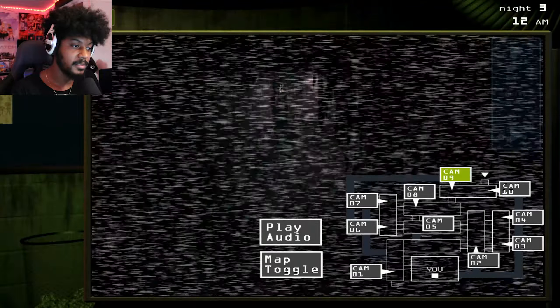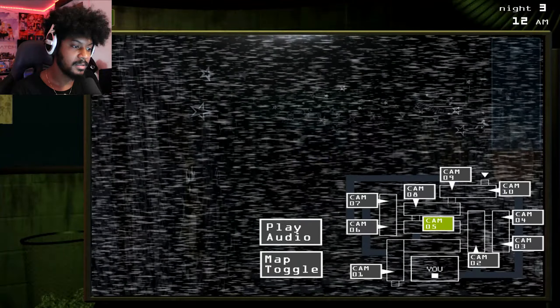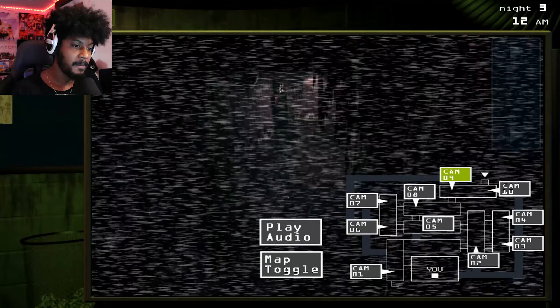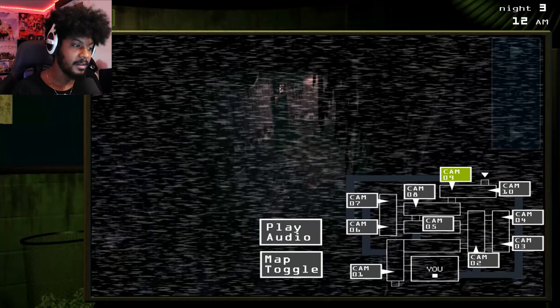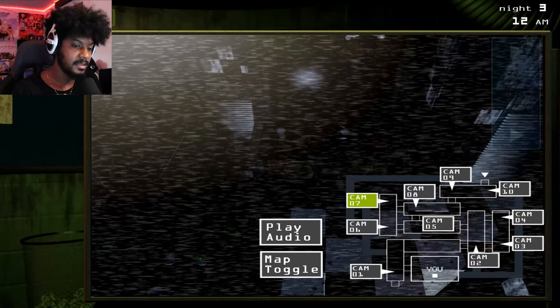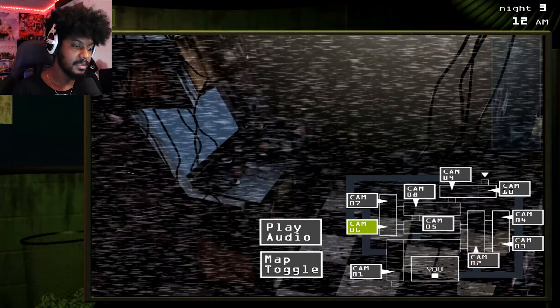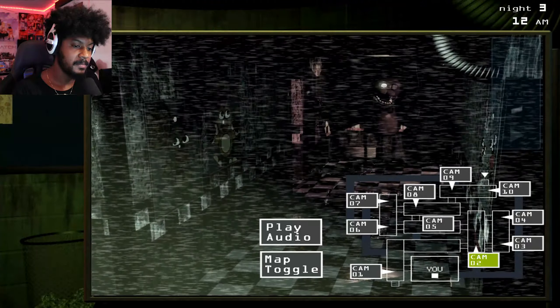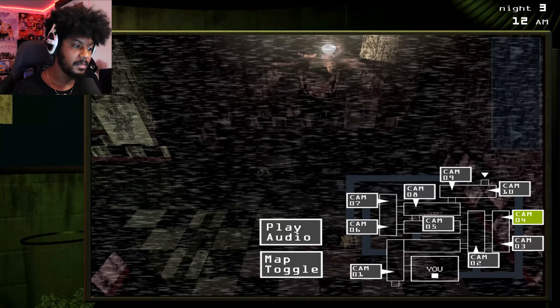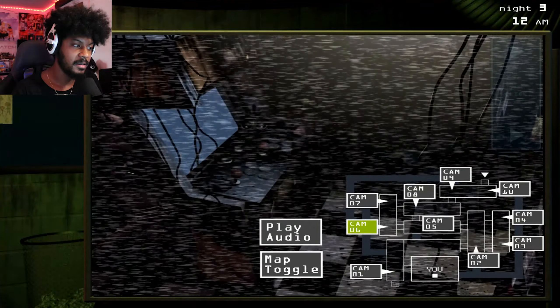When using an animatronic as a suit, please ensure that the animatronic parts are tightly compressed and fastened by the spring locks located around the inside of the suit. If they're not in the correct position, place your head and torso between these parts in a manner where you can move and speak. Try not to nudge or press against any of the spring locks inside the suit. Do not touch the spring locks at any time.